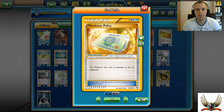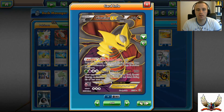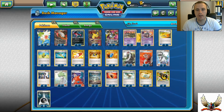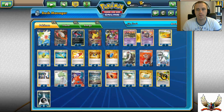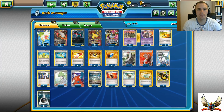Why Weakness Policy? If you play against a Fighting deck, which is popular these days, Darkrai has a weakness to it, so you can remove that weakness. Also, Giratina is weak to Fairy, and Fairy is getting very popular with Mega Gardevoir, so it's definitely good to have one as a tech. Twelve Energies total: four Double Dragon and eight Darkness Energies. That's the final cards on the deck list.